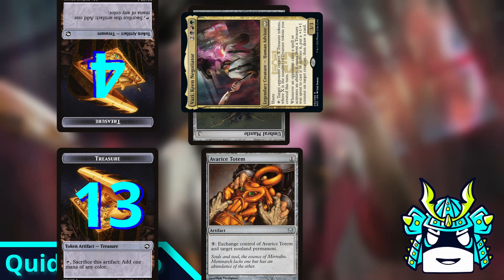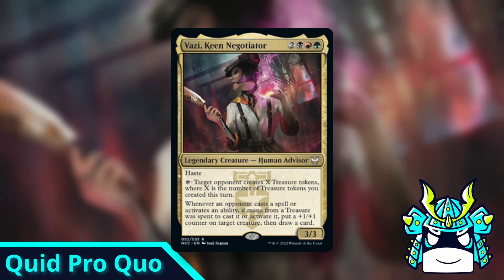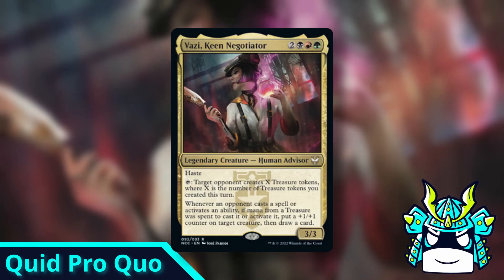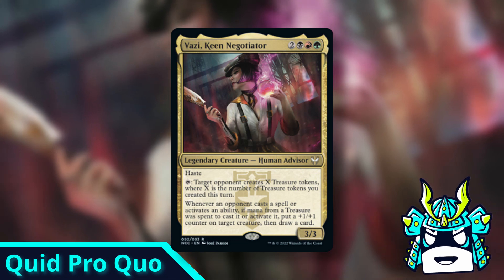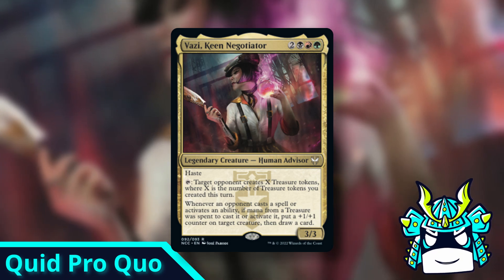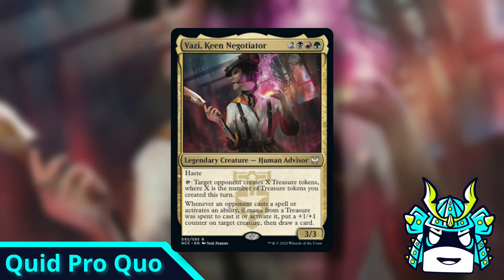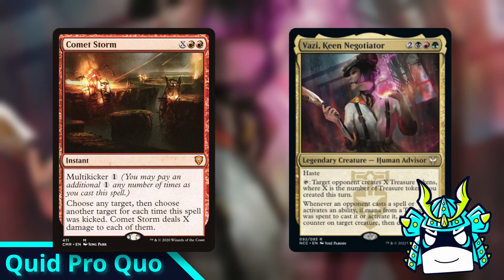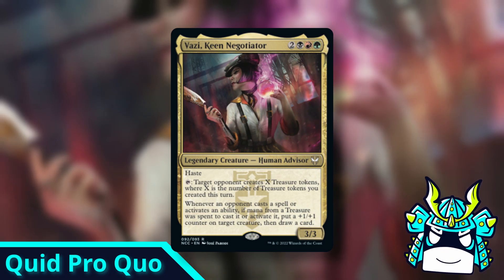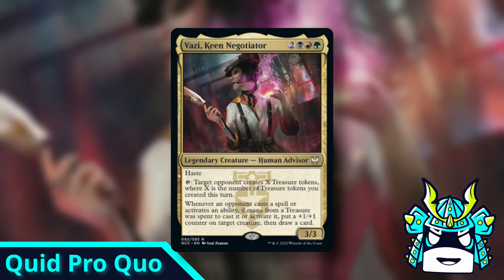You'll both keep making more and more treasures each time, and you'll both be drawing cards off of Vazzy's last ability. So does this combo make you win the game? Not exactly — it gives you and one opponent of your choice infinite mana and infinite cards, so long as you're both willing to keep cooperating with each other. This is definitely risky, because once your opponent has like 44 mana, they might just decide to stab you in the back and Comet Storm everybody for the win. But this sort of high-stakes standoff seems perfectly on flavor for a New Capenna commander.